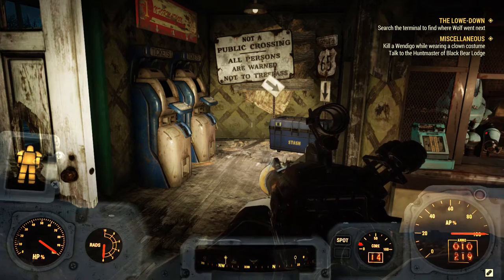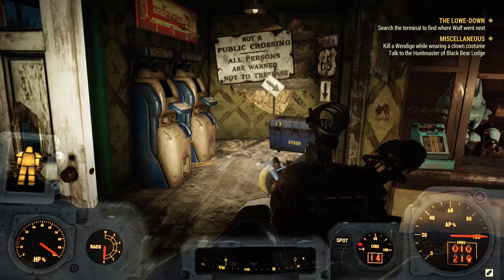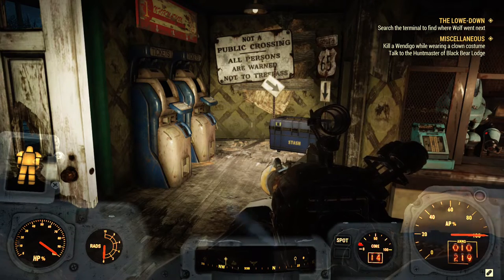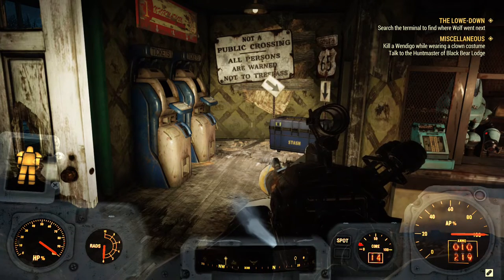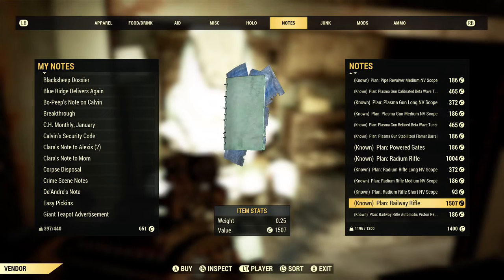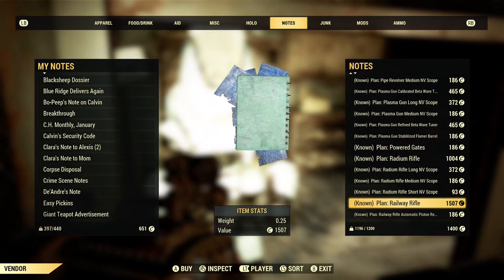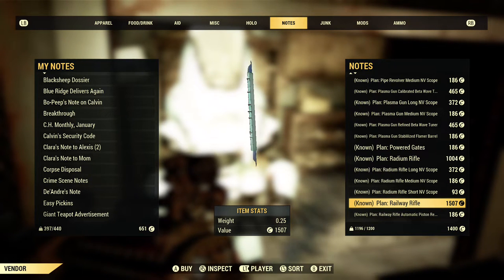If you want to buy a copy of this weapon's plan, four in-game vendors sell it. The first one is here at Berkeley Springs Station. As you can see, he is selling a copy of this weapon's plan for 1,500 caps. You could farm for a couple of days and easily buy it.